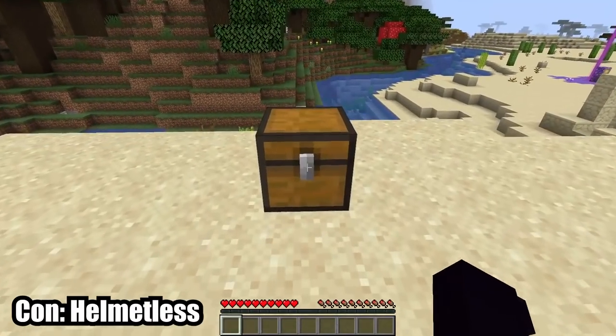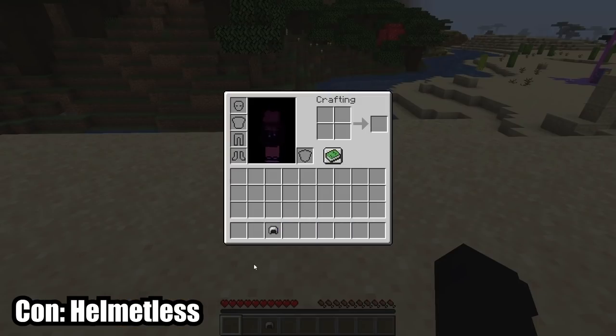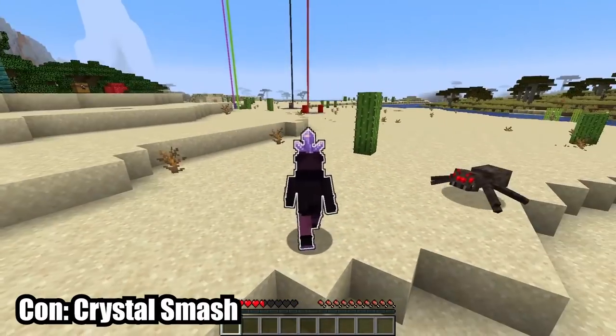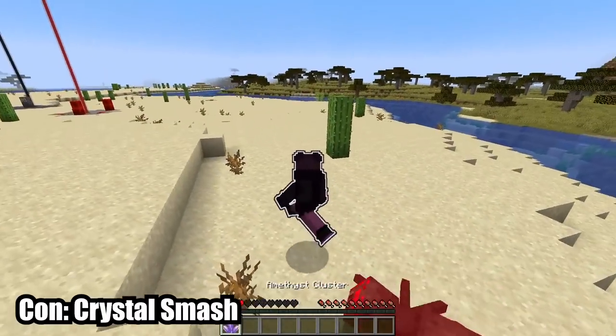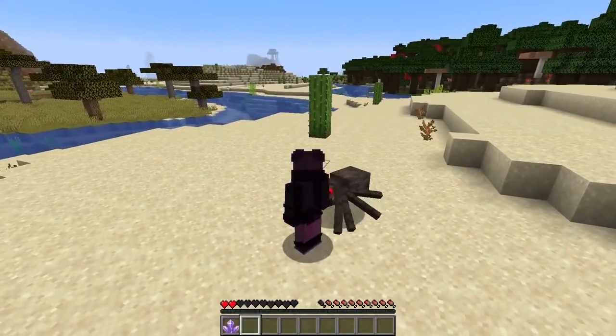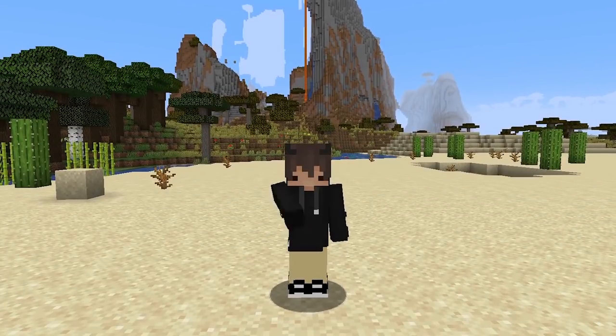Your crystal needs room to grow on your head, so you cannot wear helmets. When taking damage, there is a small chance your crystal will break. And that's all for the Shine origin.